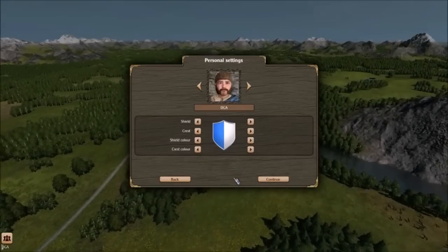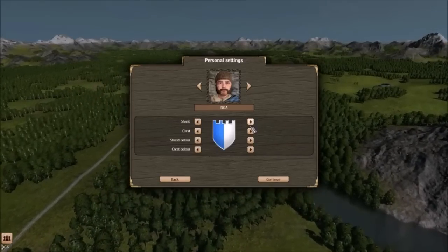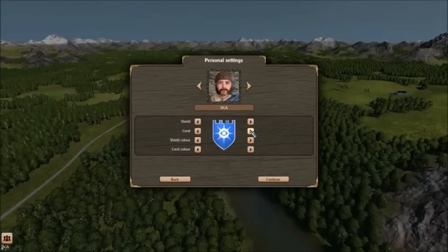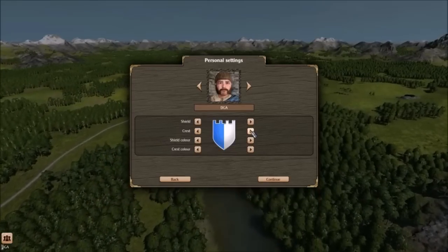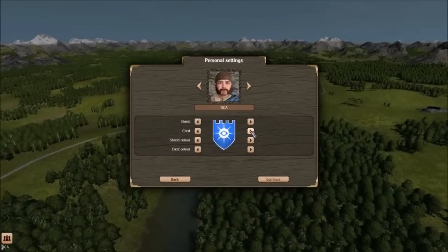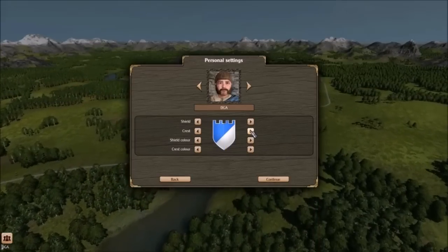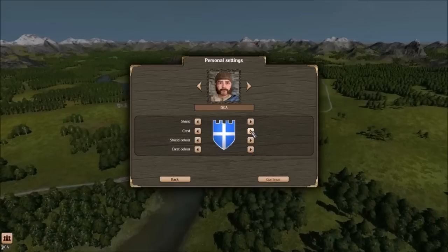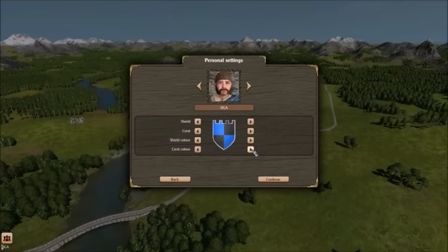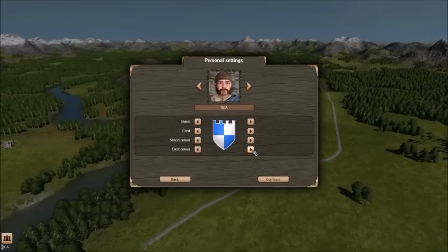Just to quickly see what options we'd have, I went ahead and started an open game. You can customize your shield, which is really cool. Not sure which one I'd go with. Saberwolf was my handle way back when the MSN Gaming Zone was a thing, back when I played X-Wing vs. TIE Fighter. We'll choose one of these striped patterns. Shield color — I like the blue personally. I could do blue and black. I guess we'll use white so it's more visible; black might be hard to see.